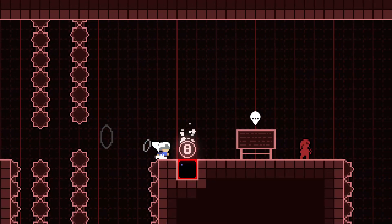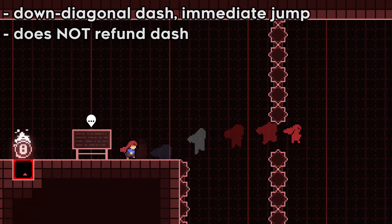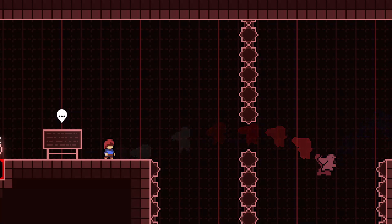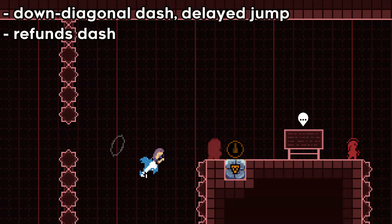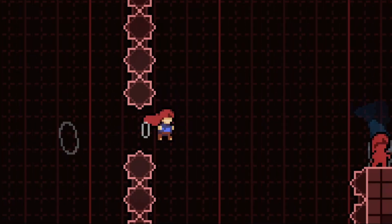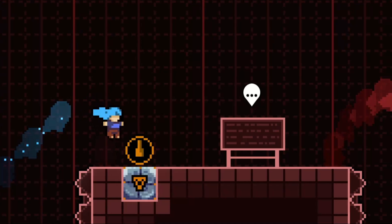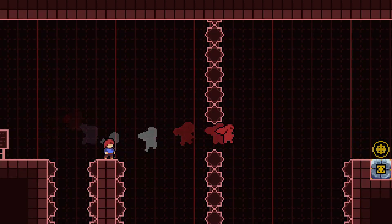An instant hyper is a down diagonal dash into the ground and then an immediate jump afterwards, which launches you into the air without refunding your dash. This is useful for small platforms that need a large coverage to jump across. An extended hyper is the same as an instant hyper, with the difference being a space between your dash and your jump. Specifically, performing the jump at least 10 frames after dashing refunds Madeline's dash while also giving you the hyper boost.